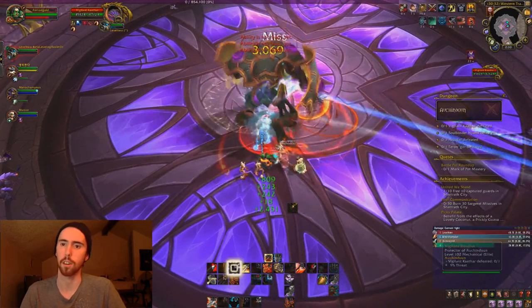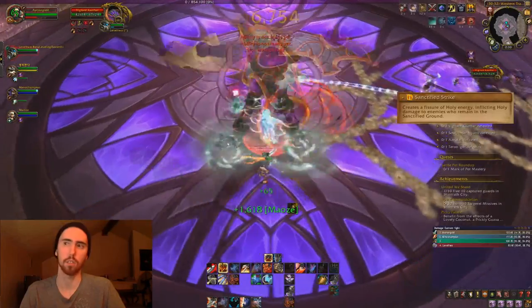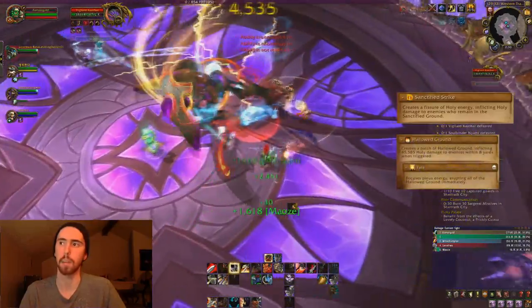The first boss is Vigilant Cathar. The first spell he's going to cast is Sanctified Strike. As you see he's casting it, he faces a direction, he slams down — there's a bunch of little lines under there, and you have to avoid running over the lines. If you do, you'll take damage.